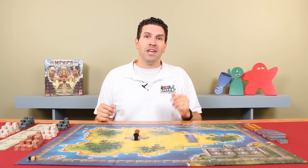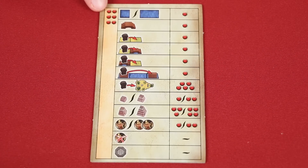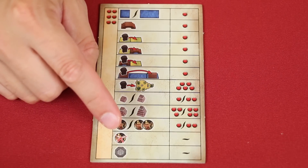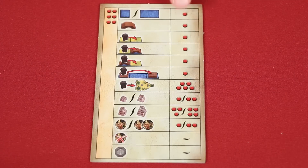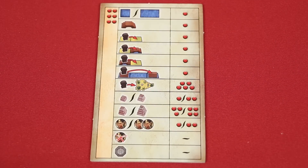In a period, players will take turns in clockwise order, starting with the first player. On your turn, you will gain six action points to spend, which are shown here on your player aid. Each of these red dots represents an action point. You can spend these on any of the actions as illustrated here, most showing a cost and some being free. You can even repeat actions as often as you like, as long as you have the points to spend. But points you don't spend are lost.